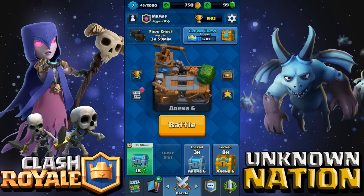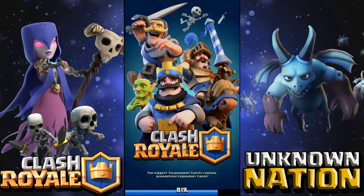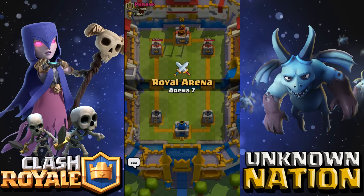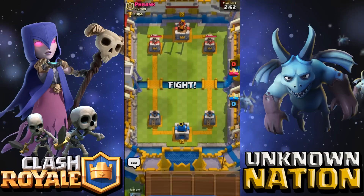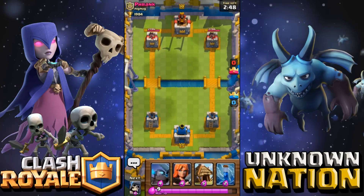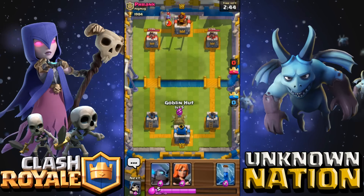We have to be in arena seven as soon as possible, and then we're going to be hitting Frozen Peak — that's my goal. We're going against a freaking level 10, oh my god. This does not look good, but luckily my giant skeleton does a great job.